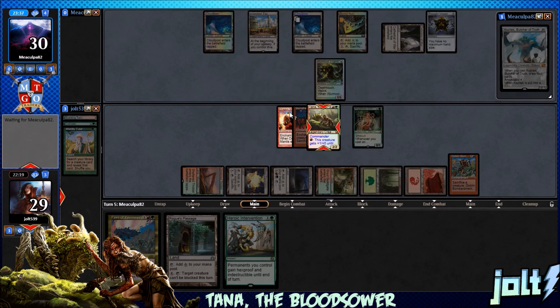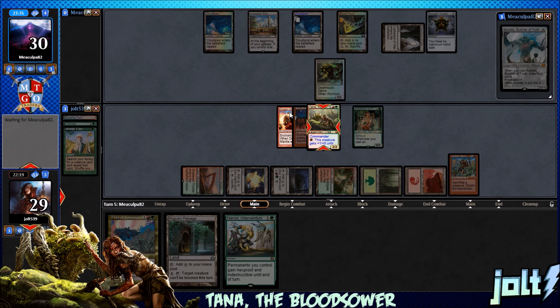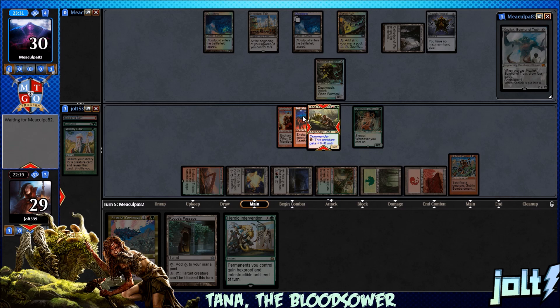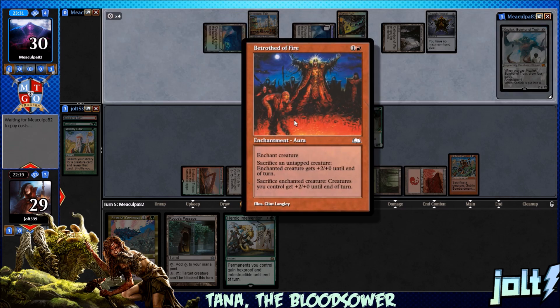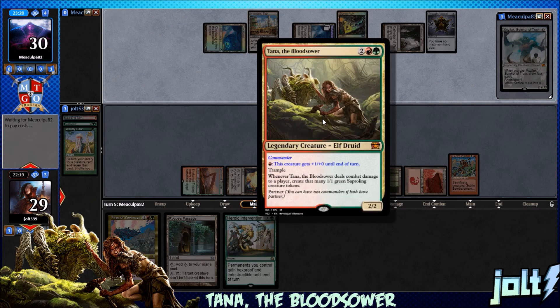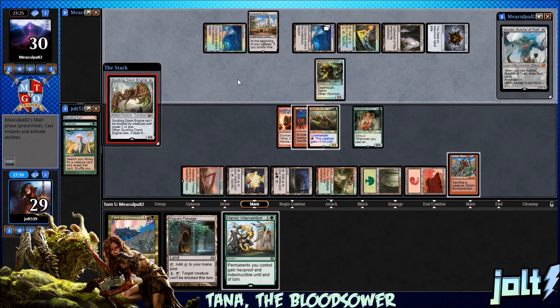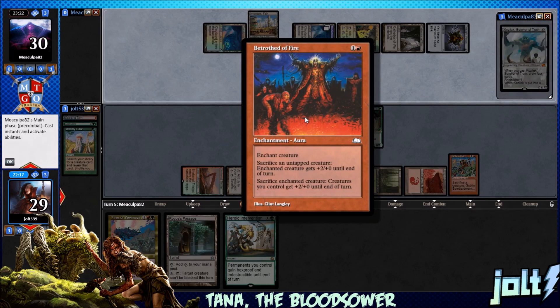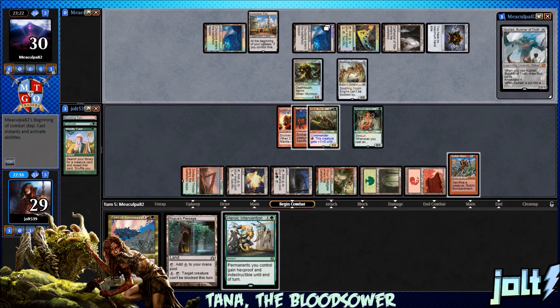When I was looking around for Red, Green Auras, I came across this and I was like, oh my gosh, where have you been? This is perfect. This is what makes Magic so cool — Betrothed of Fire is an old card, but it's so perfect in a Tana deck. It allows us to sacrifice creatures to make Tana really big, and then we can sacrifice Tana to give all our Saplings a nice little plus 2 bonus. It's just a really cool value card.